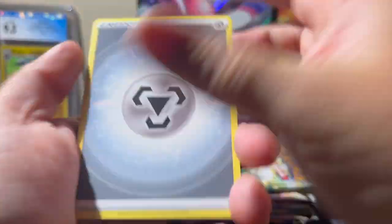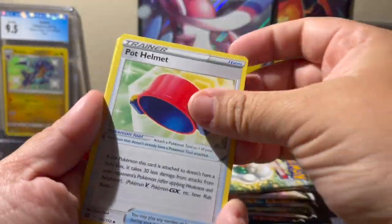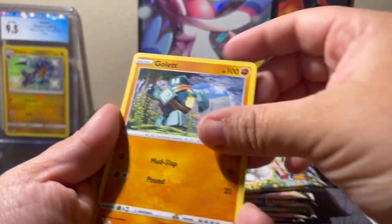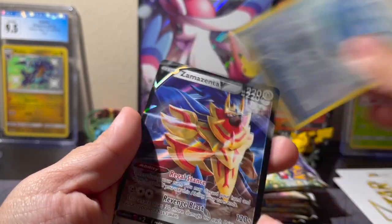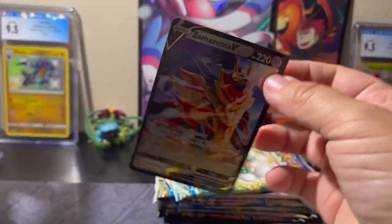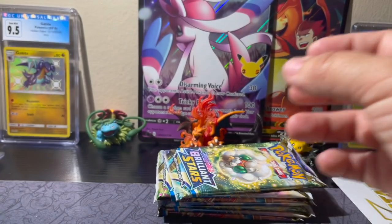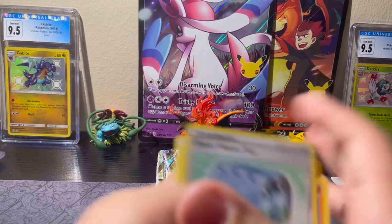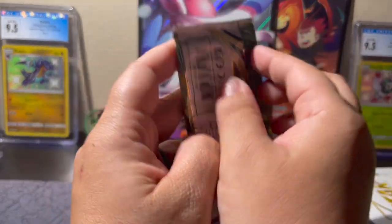Steel, Acerola's Premonition, Exeggutor, Pot Helmet, Purloin, Milcery, Shinks, Impidimp, Golurk, Fresh Water Set reverse — there's definitely something back there — and a Zamazenta V! I'll take a V card, it's a pretty V card. On to the hit pile — we're still getting V's even after all the hits we've pulled so far. I love Brilliant Stars, it's probably one of my favorite sets to open.